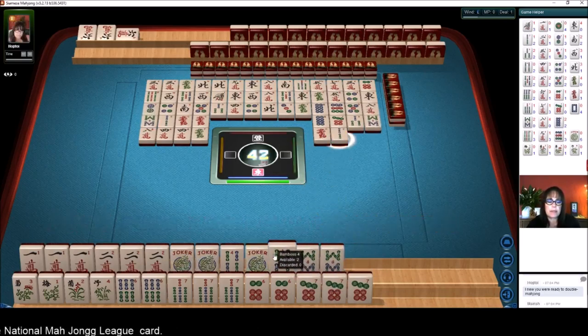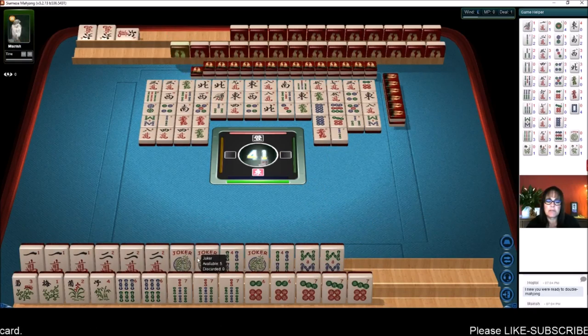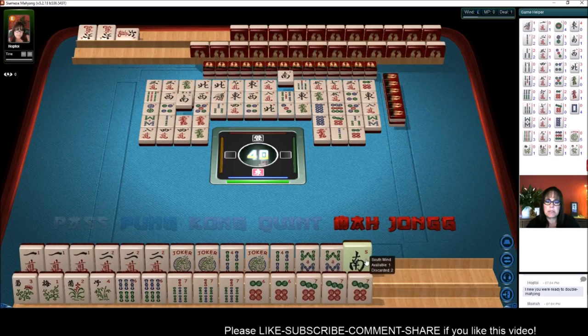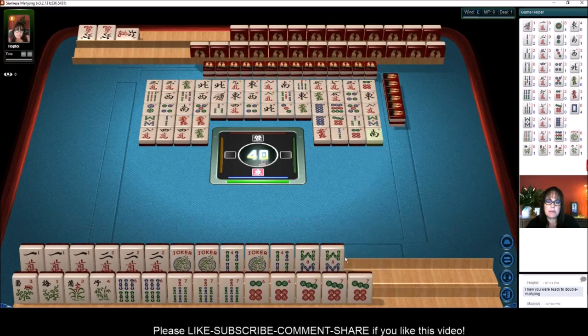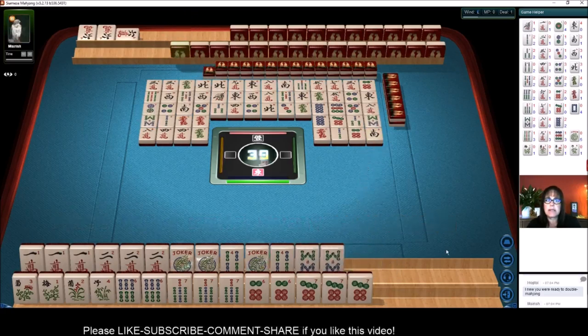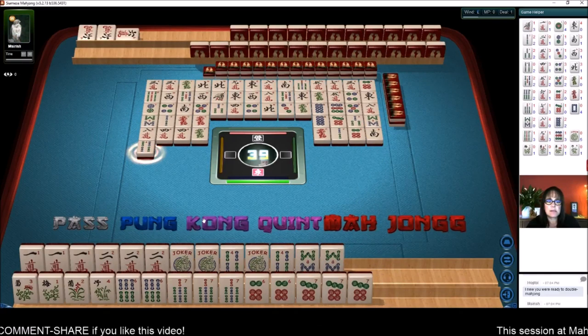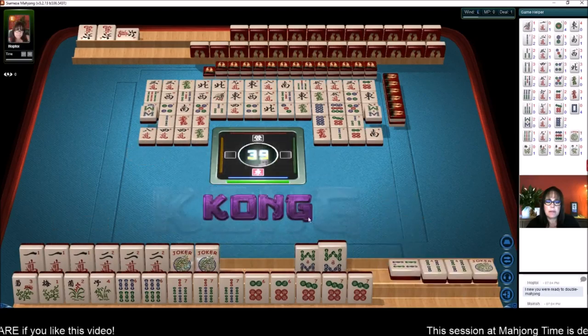Two bamboos. I don't even know if I'd be prompted to mahjong if I have a gap. Six dots — this is kind of an interesting problem. We're in the end game now; I'm thinking about declaring that pure hand there. Four bamboo — okay, let's kong. Kong and discard.